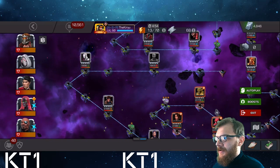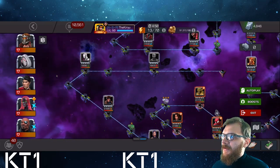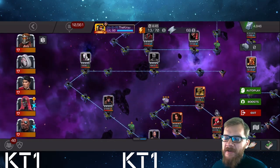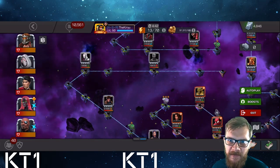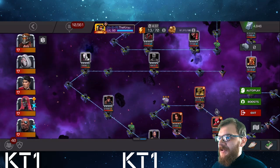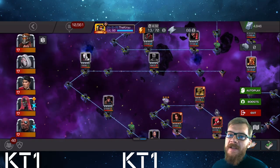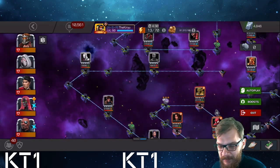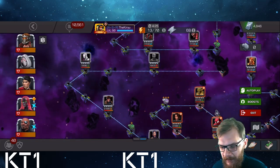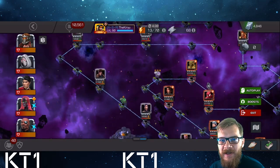A quick tip: before any and every fight, heal up. It's much better to heal up three-star champions than to waste revives on them that you'll need later. Remember, a revive on a three-star champion costs exactly the same as on a six-star champion, but it costs significantly less to heal them up. Single or double Level 3 potions will pretty much do the job.